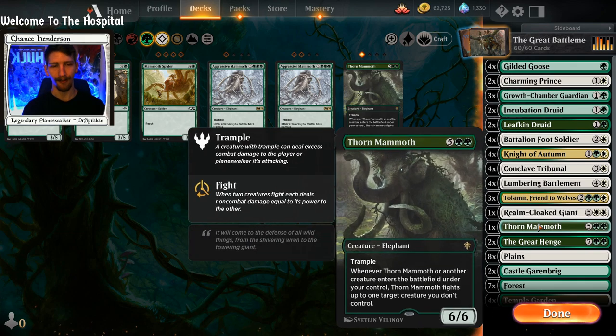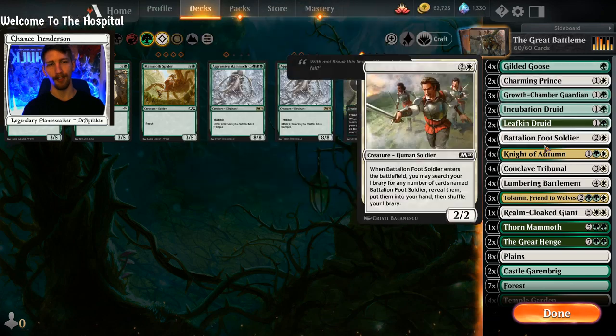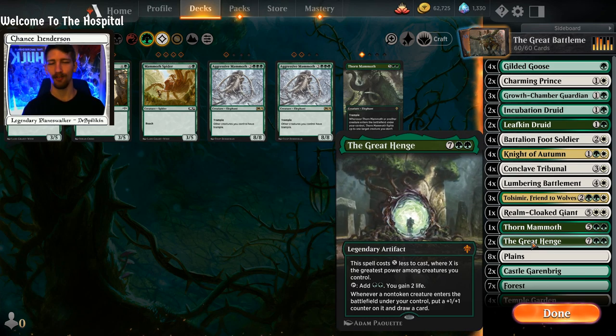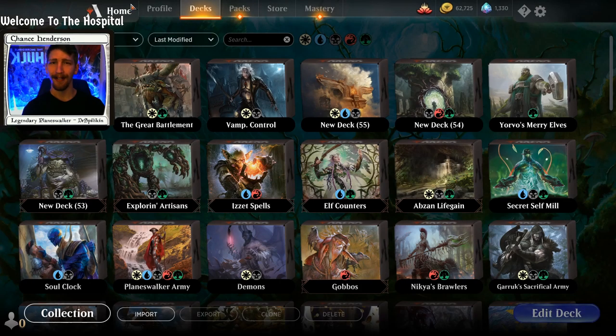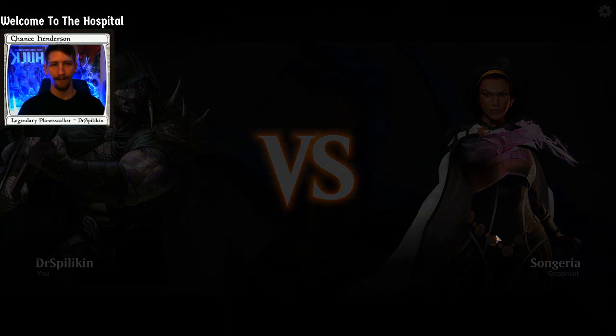Thorn Mammoth: whenever Thorn Mammoth or another creature enters the battlefield under your control, Thorn Mammoth fights up to one target creature you don't control. Obviously good for all the creatures in the deck. Last but not least, The Great Henge — we're playing a very enter-the-battlefield, ramp-ish deck, and it just fits in perfectly. That's going to do it for the deck tech, and now we're going to hop right into our matches.